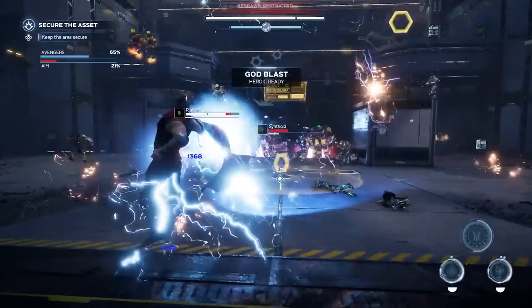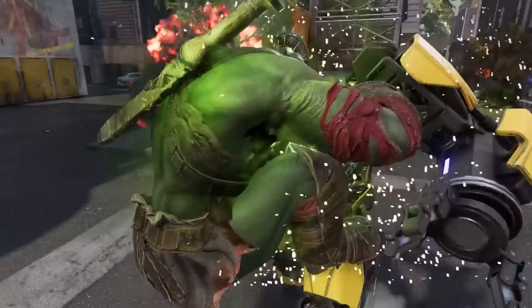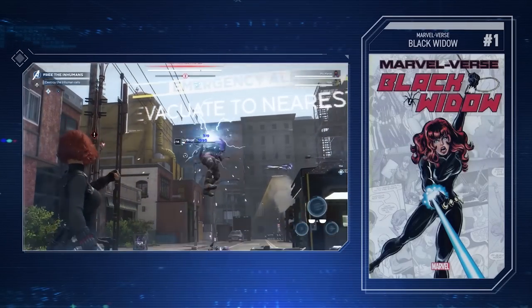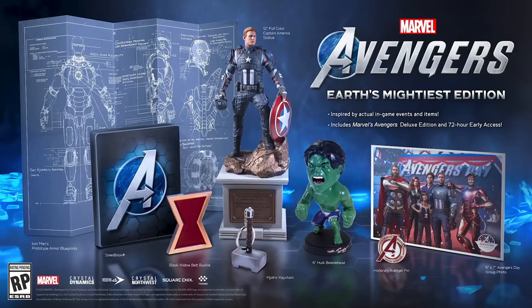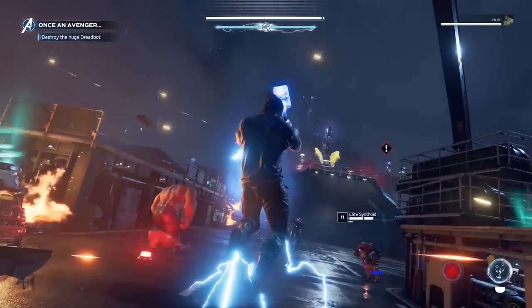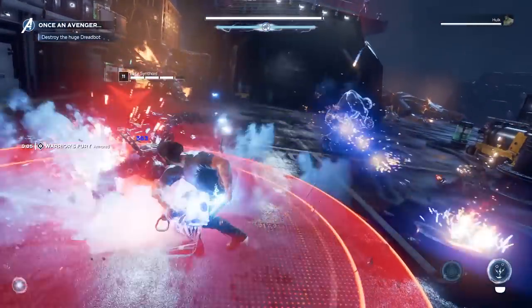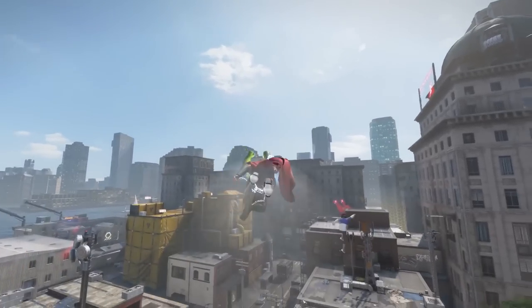The final edition is the Earth's Mightiest or Collector's Edition at $200, available across all platforms though availability varies by region. It includes a 12-inch Captain America statue, a 6-inch Hulk bobblehead, a keychain of Thor's hammer, a Black Widow belt buckle, an honorary Avengers pin, a group photo from Avengers Day, an Iron Man prototype armor blueprint, and a steelbook with a copy of the game. You also get everything included in the deluxe edition once installed.